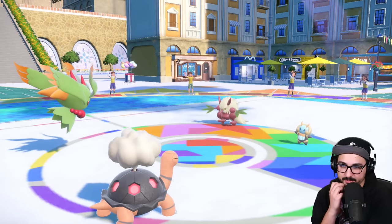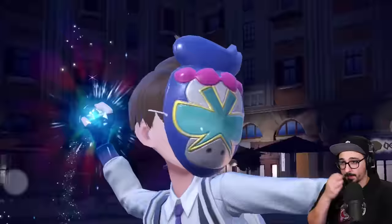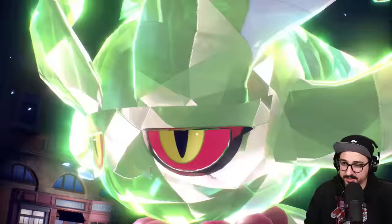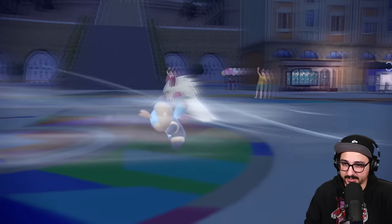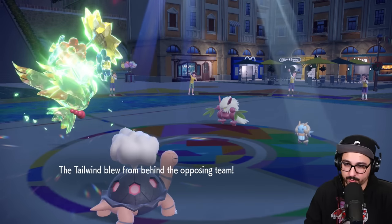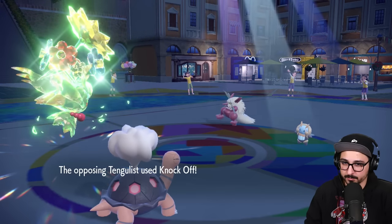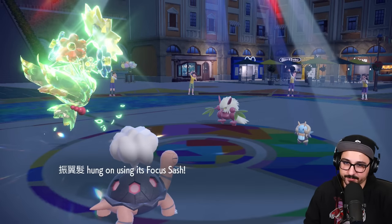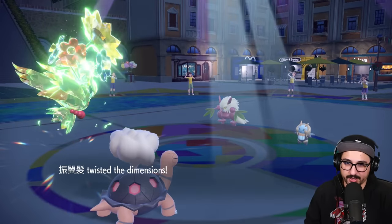Speed boost on the Flutter — not that I want that, but I could always use it later. Trick room is the game plan. Best of one trick room stuff — welcome Flutter Mane to the party, the world's greatest trick room setter. They said tailwind and they're getting the wind rider up, so no matter what happens, trick room will go up. Knock off onto the Flutter — one HP! We hang on focus sash, and we set trick room. The issue is I kind of wasted Tera there, which is sad.